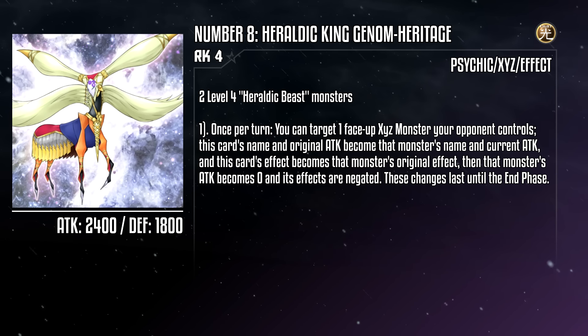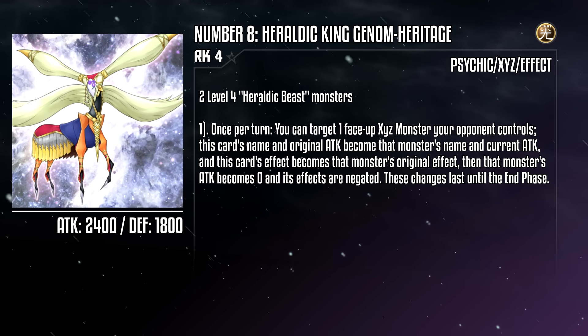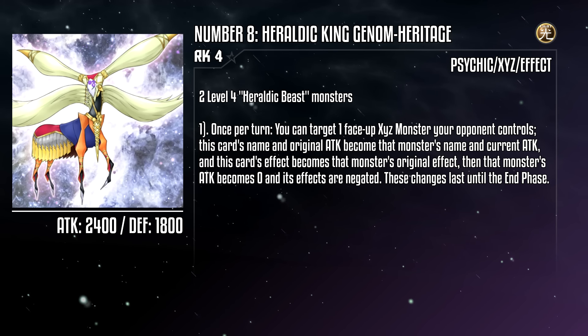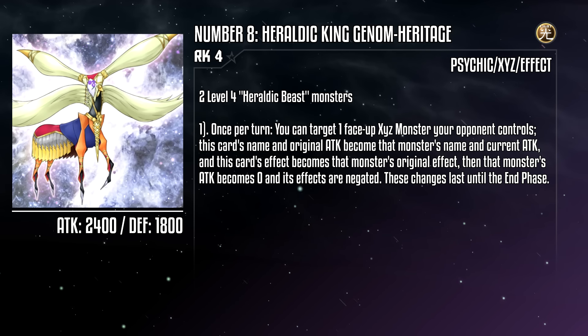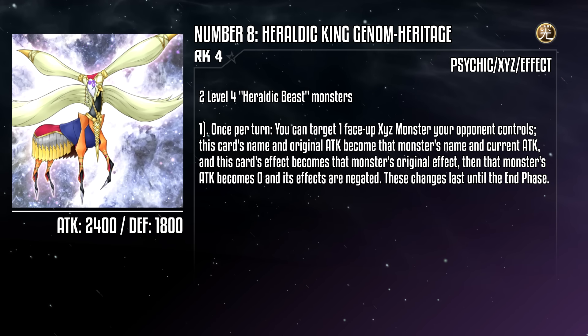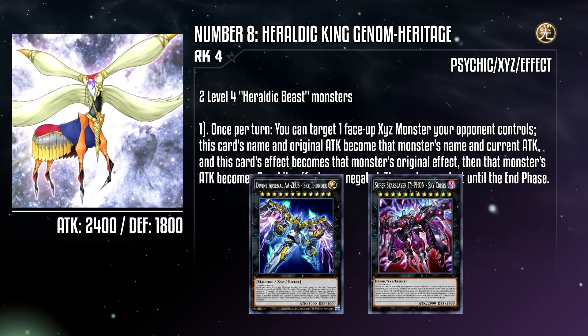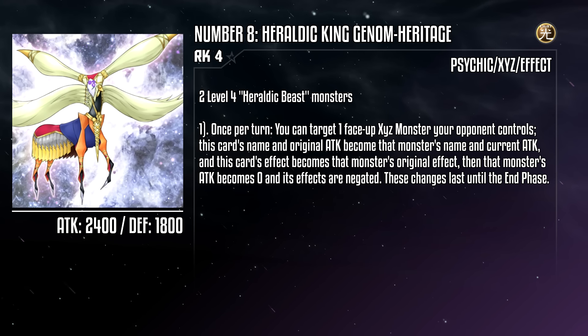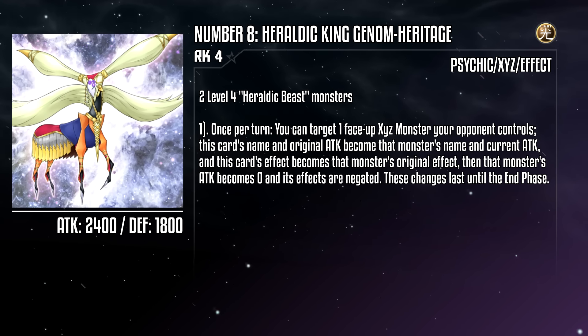First up, Number 8: Heraldic King Genome Heritage is a rank 4 monster with 2400 attack and 1800 defense, requiring any two level 4 Heraldic Beast monsters as material. Once per turn, you can target a face-up Xyz monster your opponent controls — this card's name and original attack become that monster's name and current attack, this card's effect becomes that monster's original effect, then that monster's attack becomes 0 and its effects are negated until the end phase. This card is a really cool payoff during exactly the time it came out when Xyz monsters were all the rage. Counter-summoning this to effectively steal an opposing Xyz effect would be pretty bonkers, especially against cards like Big Eye. But now it is very contextual, effectively only being useful during formats where Xyz monsters are running rampant — maybe it forces Zeus out, or Typhons if your opponent is running those. Keep an eye out for chances to use this in older formats, but let's just say that today, this heritage isn't making for a good foundation. But hey, neither is the actual Heritage Foundation. Zing!